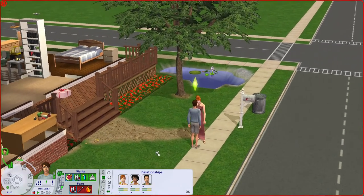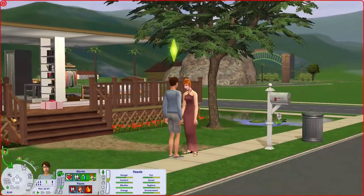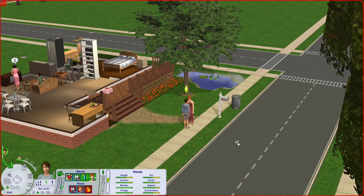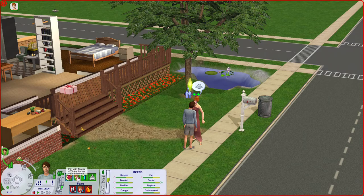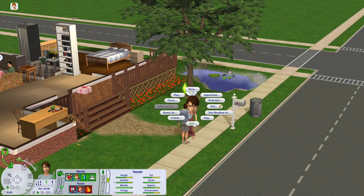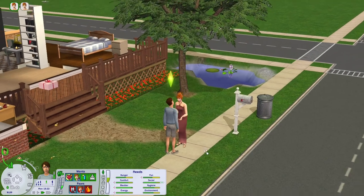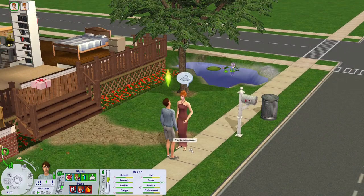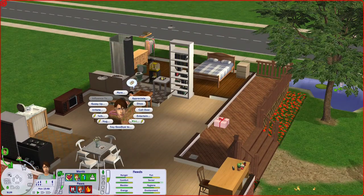Check her out — two bolts! But I have actually decided not to mess around with the pre-made families in Veronaville, because who knows, maybe I will play with them someday. I don't want to interrupt the story which is probably going on between the existing households. So they have a little chit-chat, and it turns out she has two bolts with our sim as well.